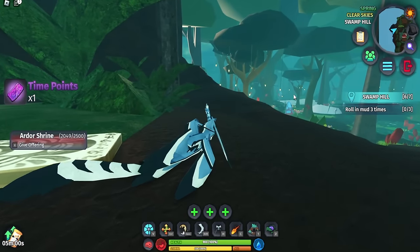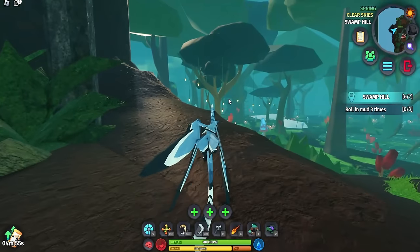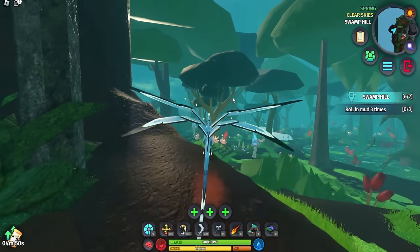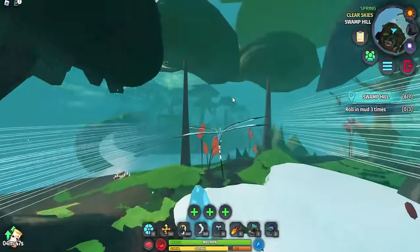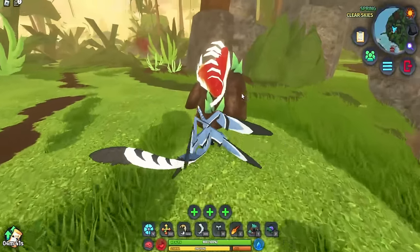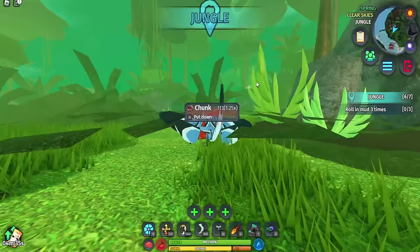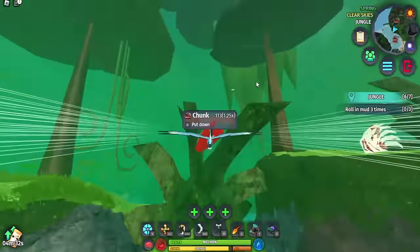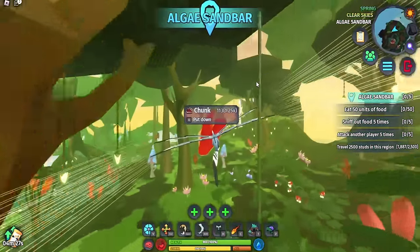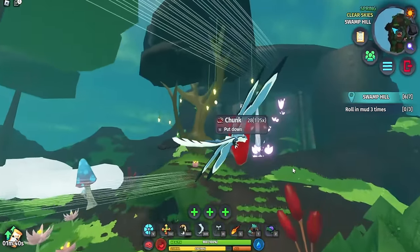Something I learned about flying creatures: hold Shift first, then press Space and then F, and you get a kind of speed glitch. I am not even holding Shift anymore and look how fast I am going. Alternatively, jump, glide, and boom — look how fast we are while gliding. It is pretty insane.